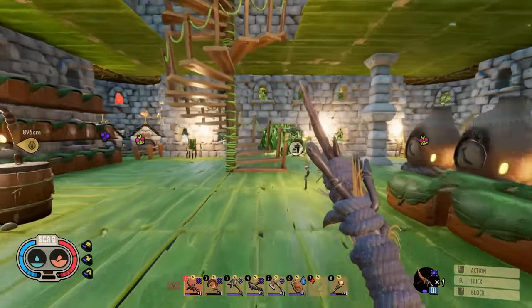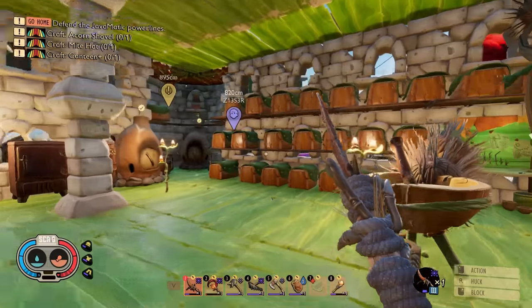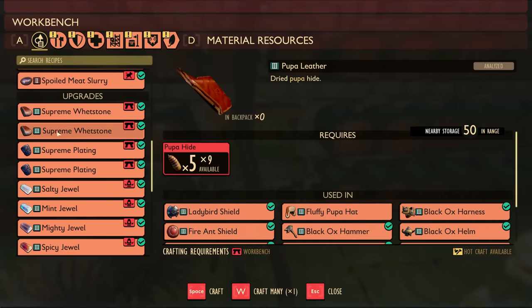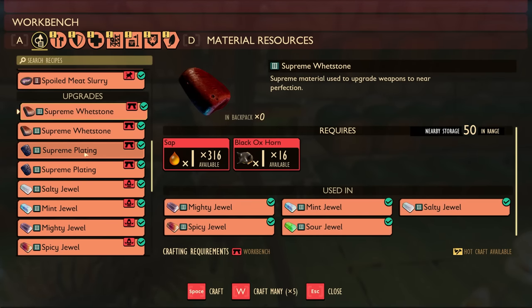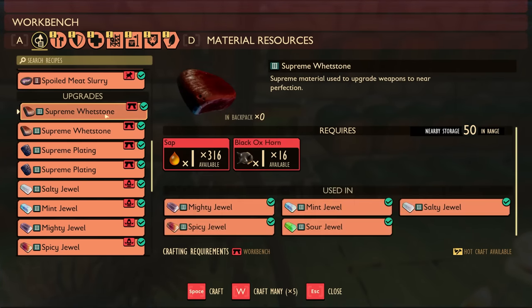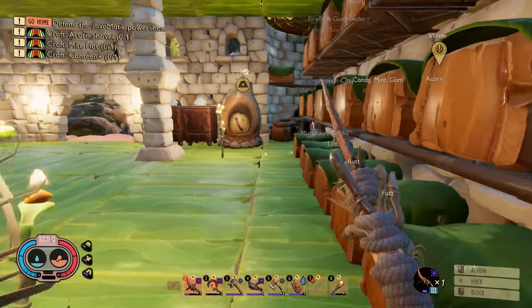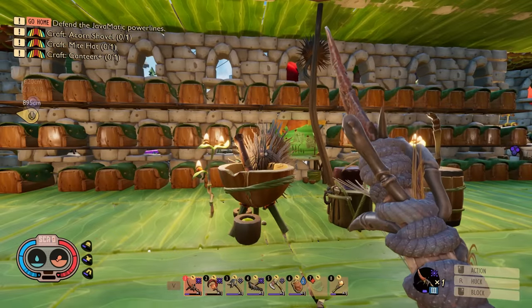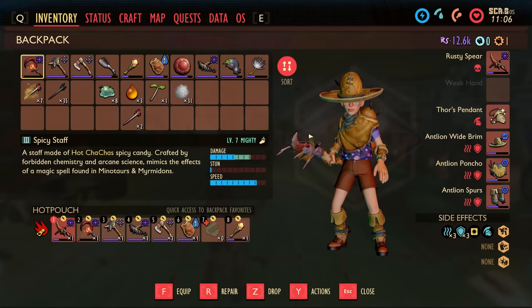We finally unlocked our alternate recipes for the supreme whetstone and supreme plating. Supreme plating takes ladybird shells, and supreme whetstone takes black ox horns. Not terrible, but it could be a little bit better — it'd be nice if resources respawned.